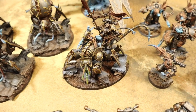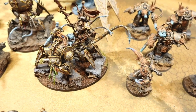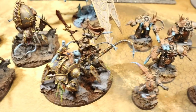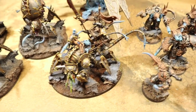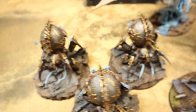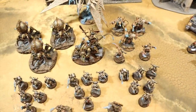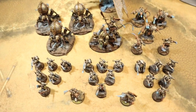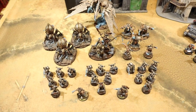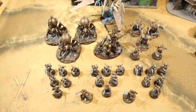The Spearhead is led by the Lord Discordant on Hellstalker - he's the warlord today with Incendium as an artifact giving plus one strength, toughness and wounds, and the warlord trait Iron Within Iron Without for a 5-up feel no pain. In his heavy slot he's got three Venom Crawlers ready to scurry across the battlefield. That list comes in at 1500 points with eight command points after spending one on a relic.